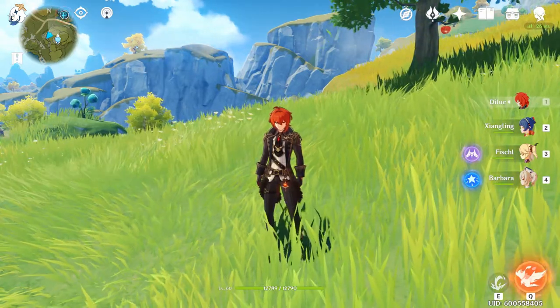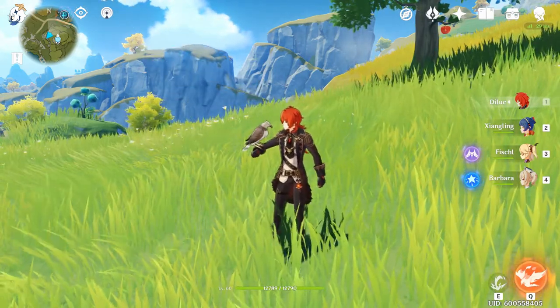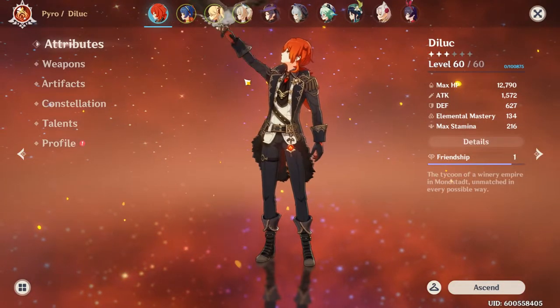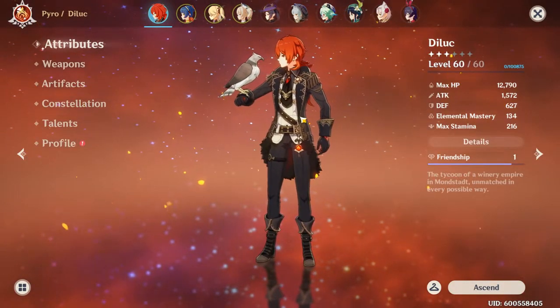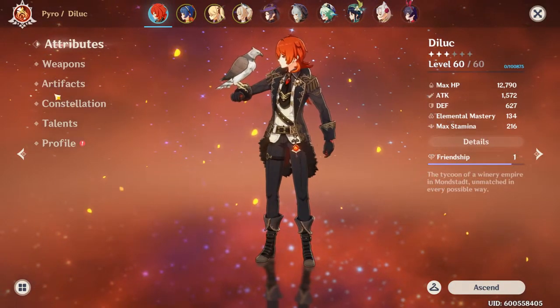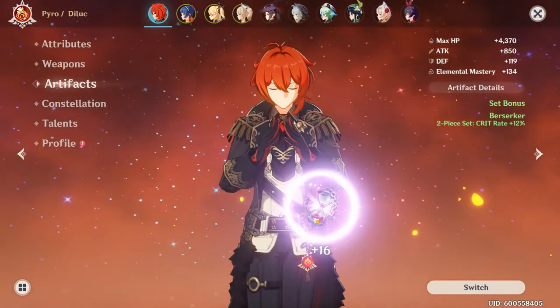We're going to start off with the most obvious things. We'll look at my boy Diluc here — I have him at level 60. So one of the obvious things would be to level him up and get him some good gear and artifacts.